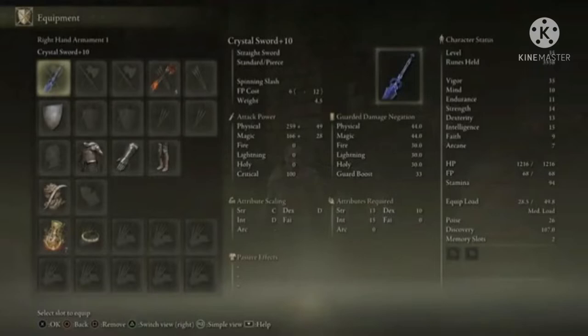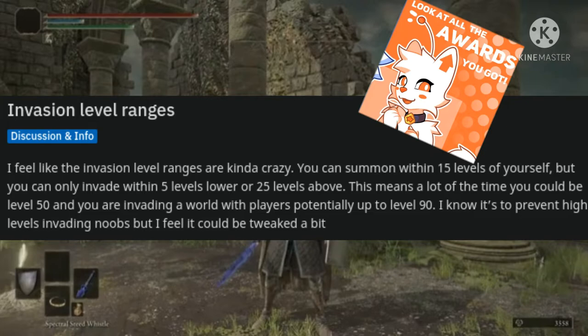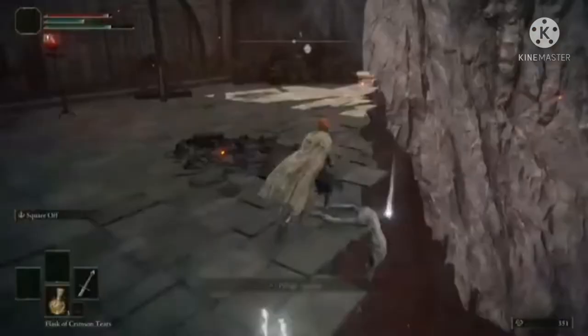As an aside, if you want to get all the way to plus 10, don't level up past plus 3, because getting the somber ancient dragon smithing stone requires you to invade people, and you won't be able to get many invasions if you are a low-level character with a high-level weapon. The secret area of Mount Gelmir has stones 6, 5, and 7.